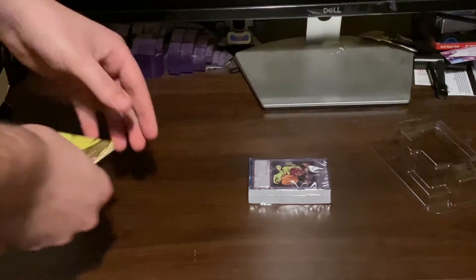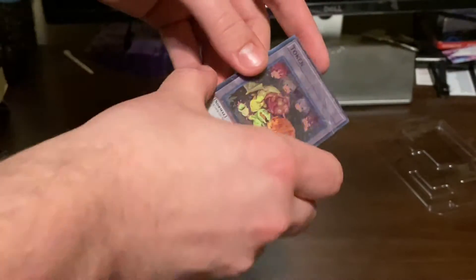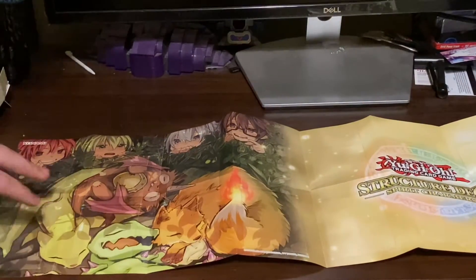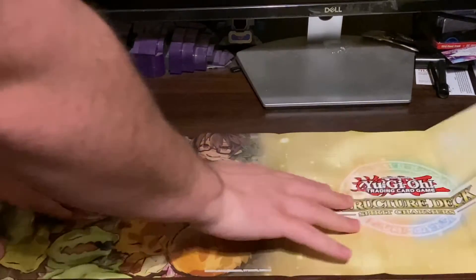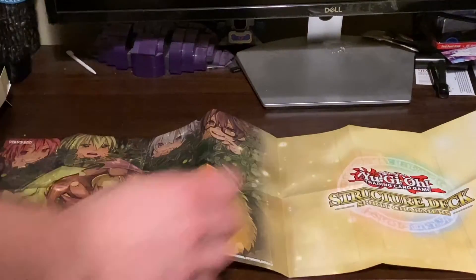Got an interesting token card right at the front. All the Spirit Charmers and their little spirit animals is what you'd call those. We'll put the deck on the side for now. Oh, this is actually quite cute — it's basically a bigger picture of the token and then of course you've got all your card zones laid out.